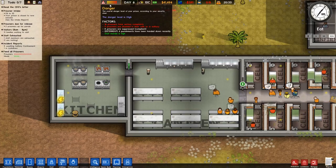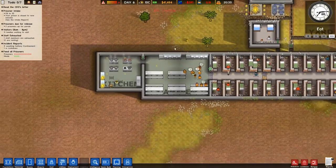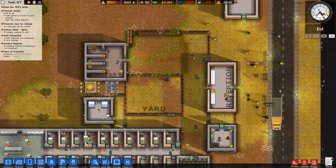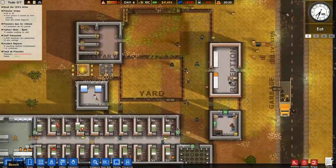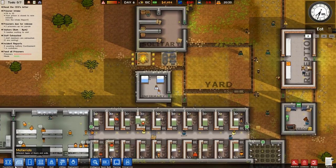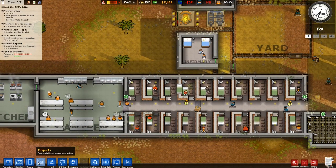We're going to get a laundromat in here ASAP. I'm just trying to think where to put it. It's all organized. We'll probably put a couple of metal detectors down. This place needs to be lit up.